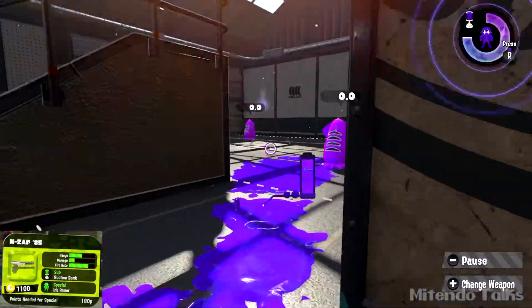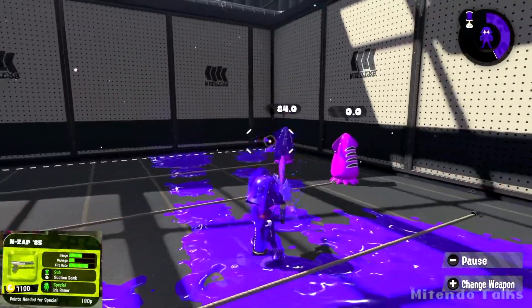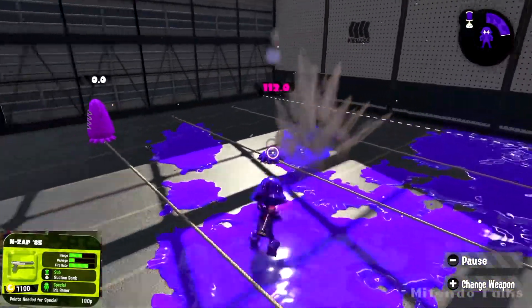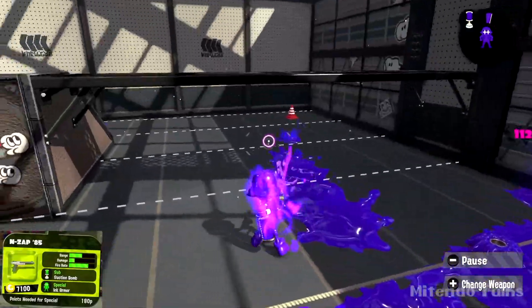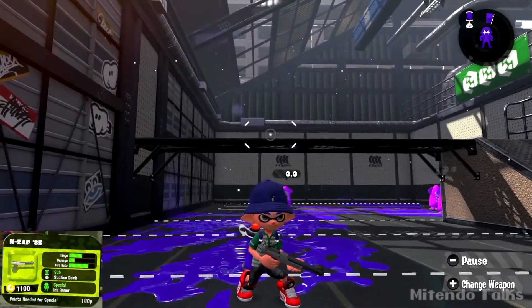Unfortunately it's not really going to be too interesting to watch — it's ink armor. It helps everybody on your team, which is very beneficial. Wouldn't it be cool if everybody on your team had ink armor? There we go — NZAP 85, later.